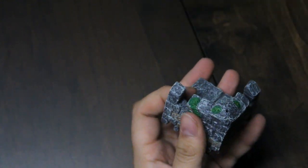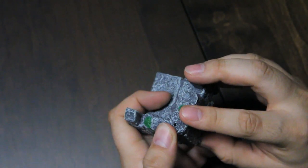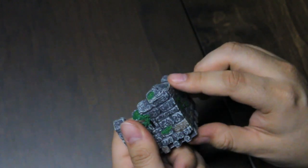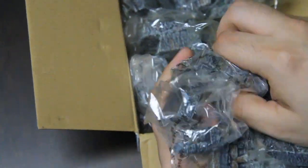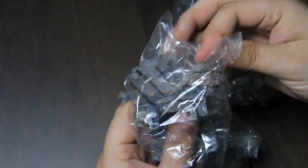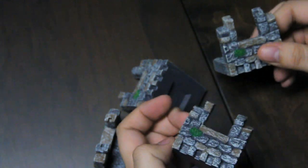Also to note, on the corner of each of these, that is a pole accessory hole for you to decorate it, whether with a flag or some sort of weapon or skull or whatever you got. You can decorate the corners there. Now let's pull out these four — these are a little more something that I was perhaps expecting.